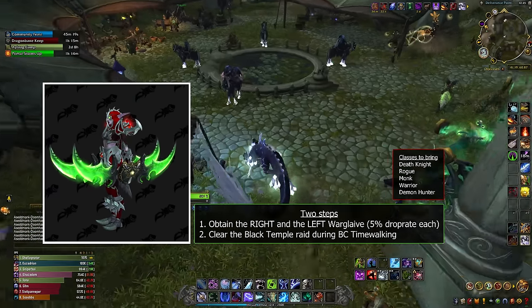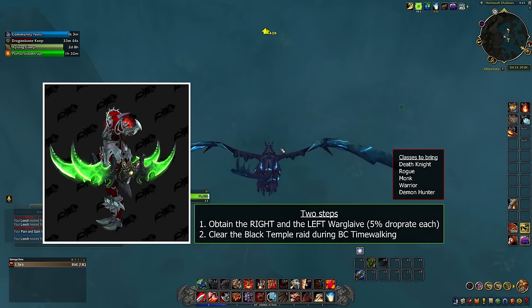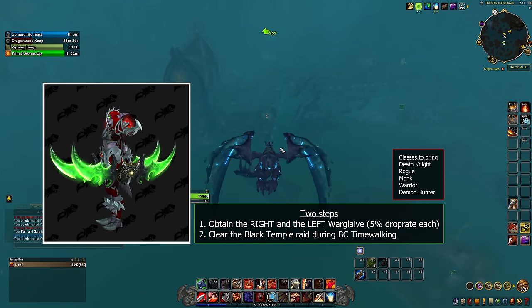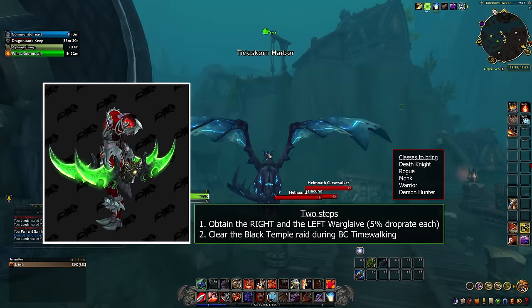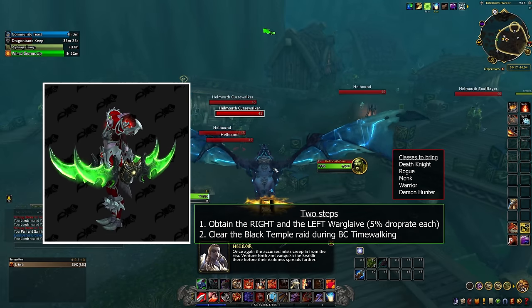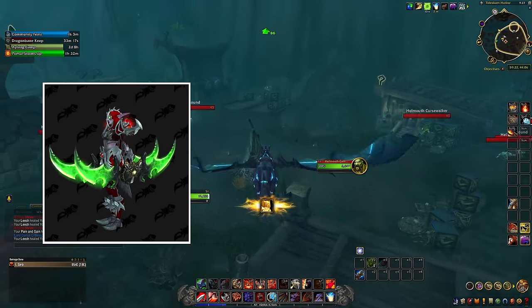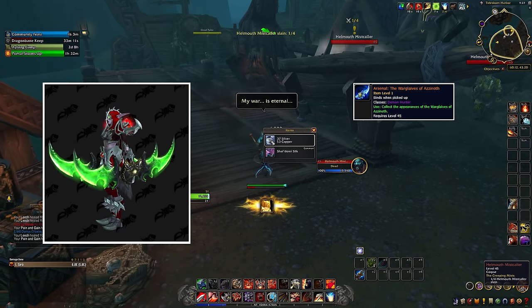To earn the ability to transmog the weapons exclusively on your Demon Hunter, you must get the account-wide achievement 'I'll Hold These For You Until You Get Out.' This is done by defeating Illidan again in the Black Temple Timewalking raid during a week of Burning Crusade Timewalking, after you have already obtained the two weapons. You can complete this achievement on any character above level 61 since the achievement is account-wide. After you get the achievement, you have unlocked the ability to apply the transmog to your Demon Hunter's weapon.